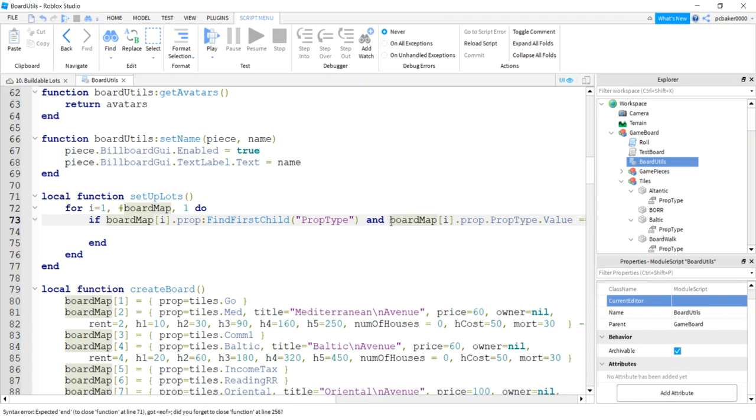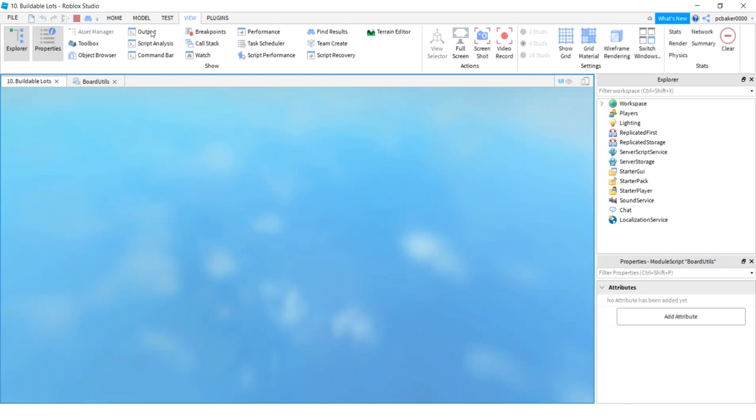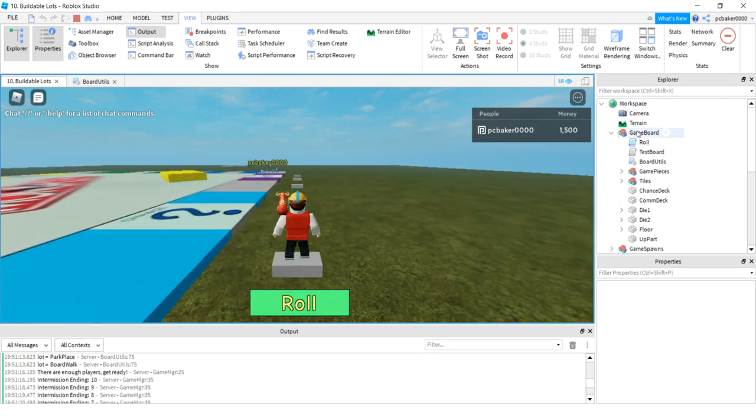That's a pretty big line — let me move it down for readability with two lines for our if statement. This has to be correct: we have to have a prop type on there, and if we don't we're not going to execute the if block, and it has to be 'lot'. Then we'll do a print statement just to check. We'll print 'lot equals' comma board map[i].prop.name — it's going to print out the tile name like Med, Baltic, stuff like that. Let's go ahead and try it. I'll go to View > Output. It printed it out as soon as we started — it said Med, Baltic, Oriental. If you've got errors, just check your tiles under your game board under tiles. We got no errors here — that's good.